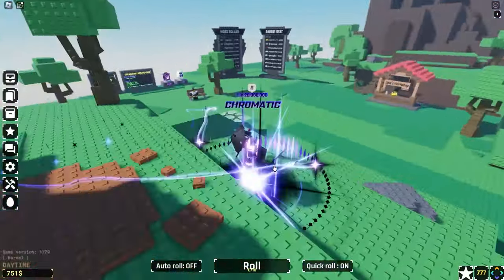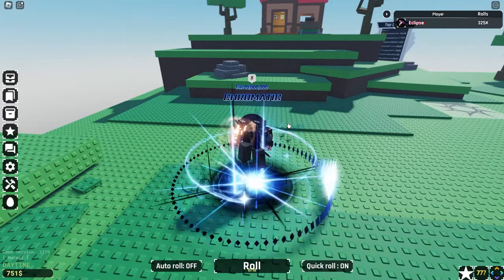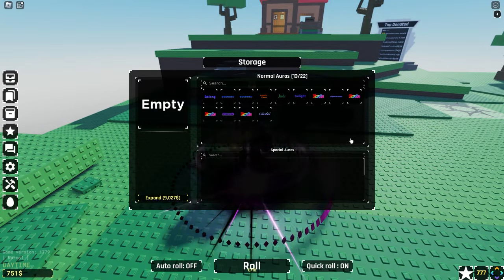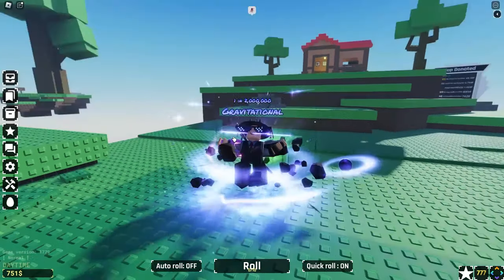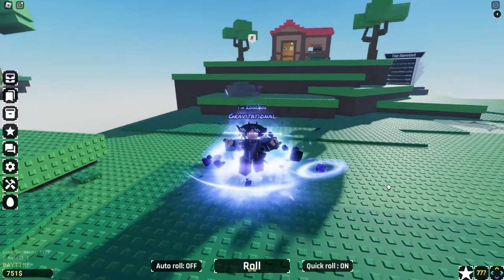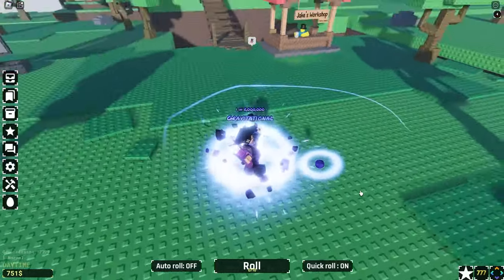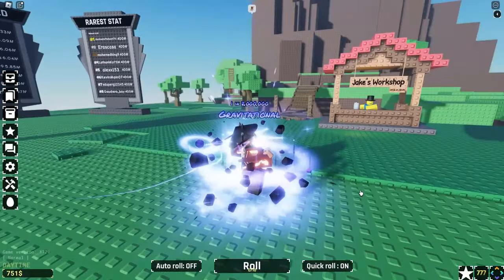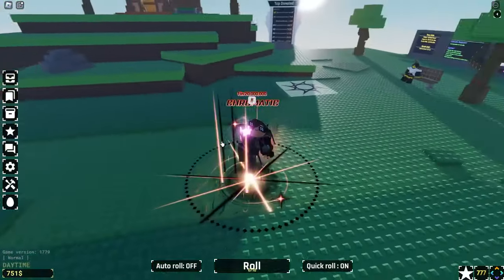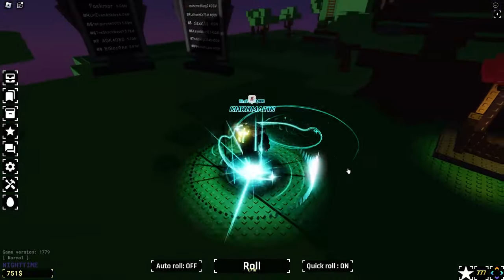Alright guys, we have a lot to do. First, I do want to go over my inventory. I'm at 325,000 rolls, and this is what my inventory looks like. My chromatic is my best. I did get a gravitational, which is perfect because I do need that for the gravitational device. Sadly, I do have to use this — I wish I didn't, but I have to. This aura is actually super sick. I do love the rework that they did on this, and I still can't get over this chromatic. It's so cool, and the music is just absolutely insane — makes me feel like I'm playing some osu game.